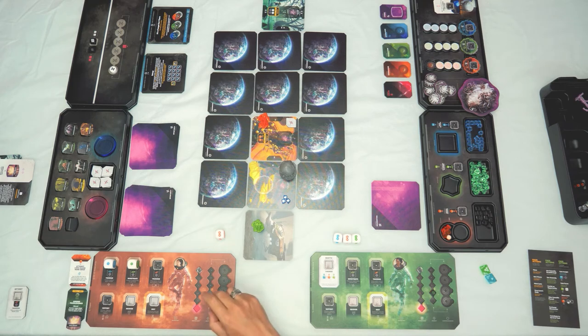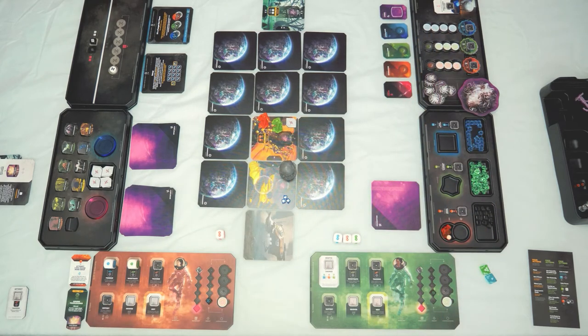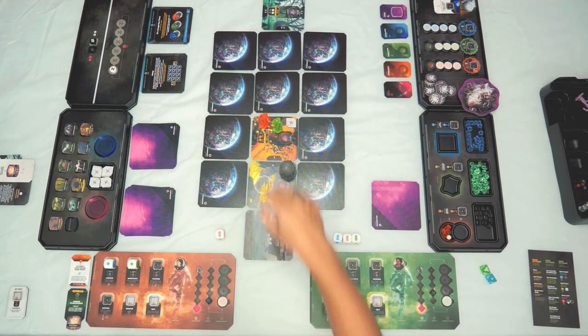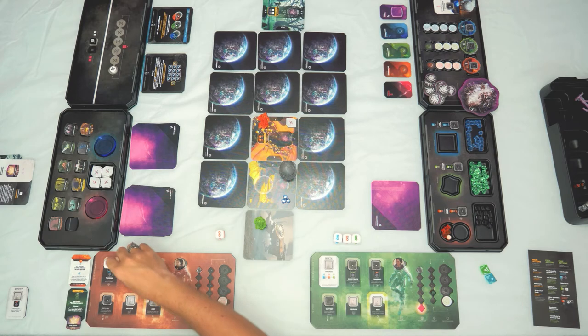After collecting a comprehension, you can set your insight die to a different color to pursue a different science. Importantly, comprehension pools between players: if two players are on the same node, they share each other's comprehension. So if a red player has engineering comprehension and the green player has chemistry, an action requiring chemistry comprehension can be performed by the red player because a player with chemistry is present on that node. Some actions require multiple comprehensions of different types.